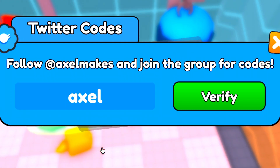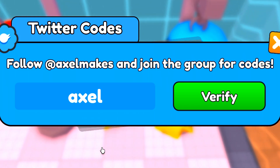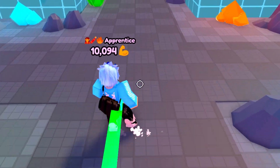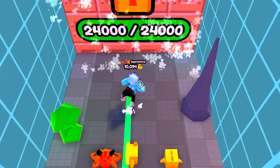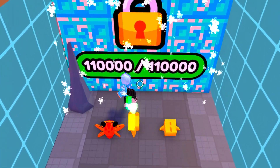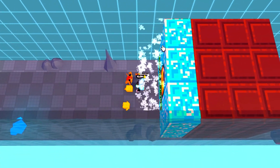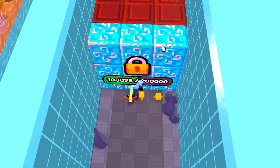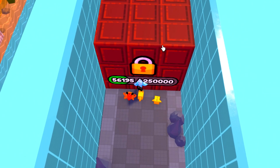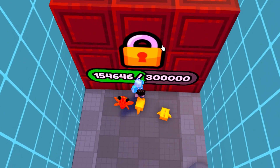So after the code 'noob', we do actually have the code 'axel' — redeem that code in exactly how I put it in. That's another code you guys can redeem that will honestly help you a ton. And you will become as overpowered as this — look how overpowered I am guys. We just completed this in no time. You get double damage here, so we are basically doing 20,000 damage, which is pretty insane.